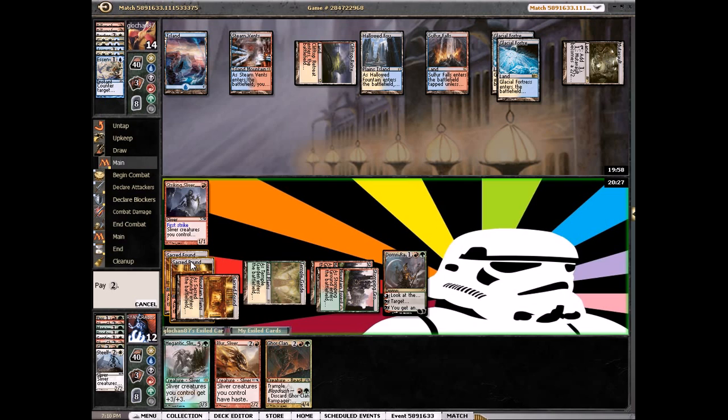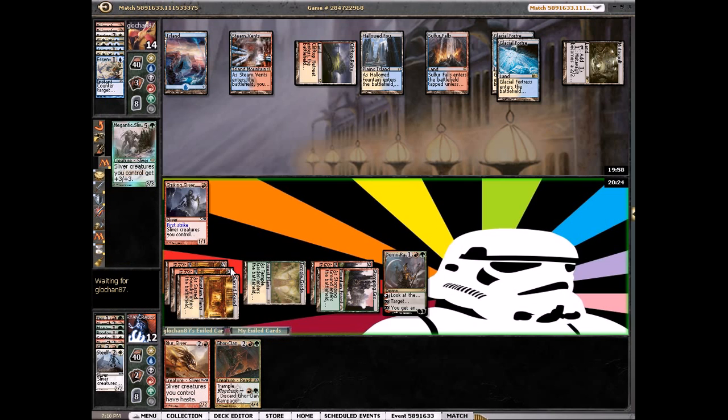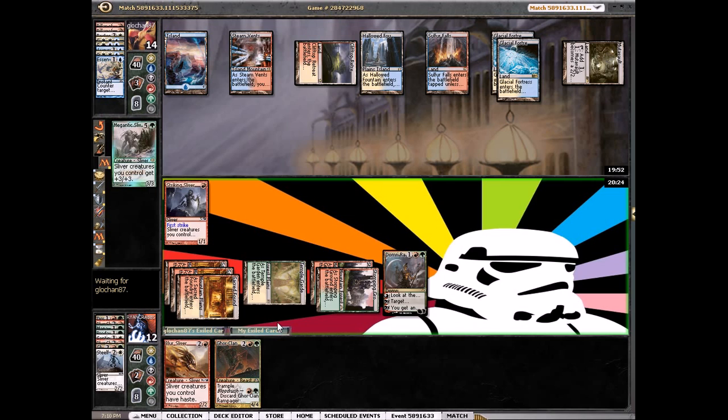We could've used it in our second main phase to play around Azorius Charm, but if he wants to waste an Azorius Charm on a Striking Sliver, that's not too bad. Soul attack for four.